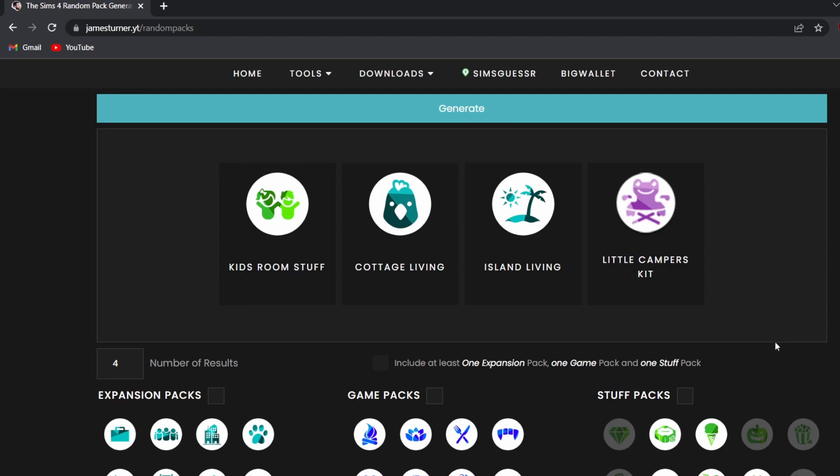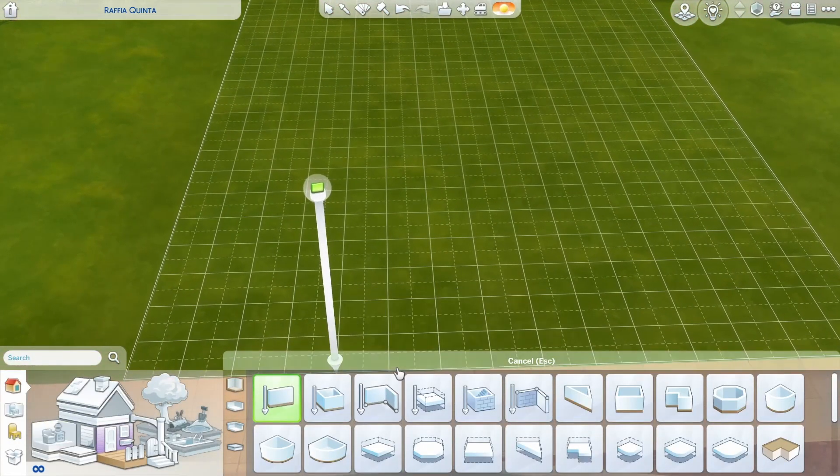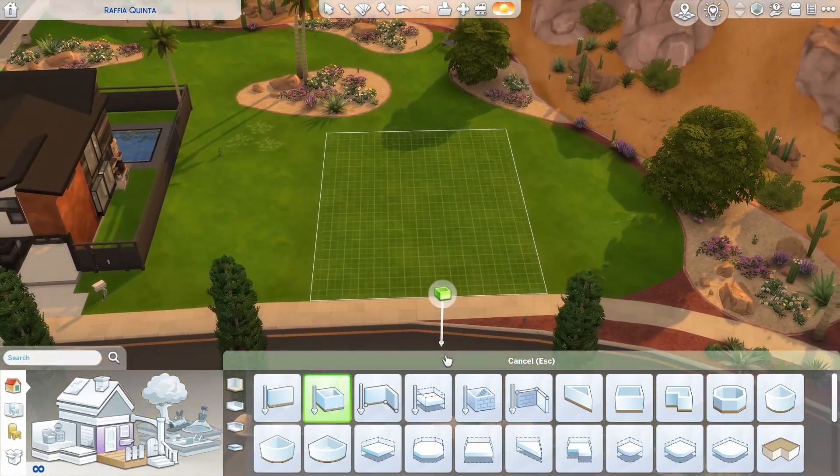I feel like this is actually pretty doable. So we've got Kids Room Stuff, Cottage Living, Island Living, and the Little Camper's Kit.